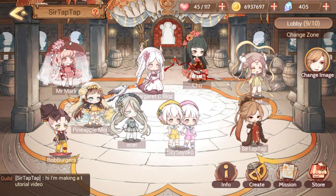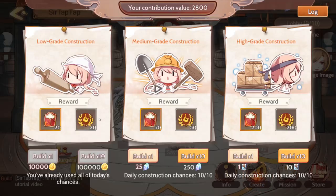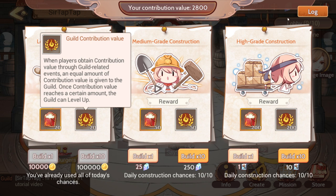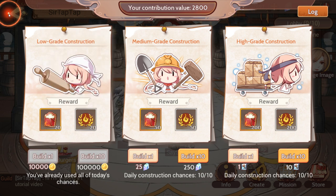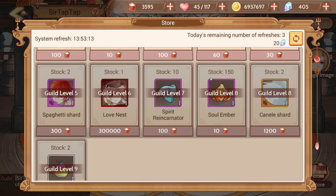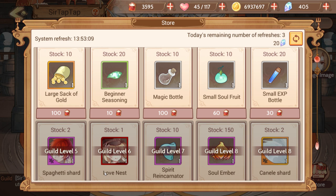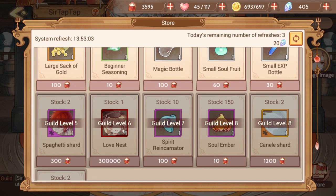Everybody has some responsibility to be active and the whole guild benefits — it's pretty cool. When you build, you get guild money, and the guild gets guild contribution. Guild money lets you go to the store and buy special things. One of the reasons guild level is so important is because it unlocks different levels of items in the store.